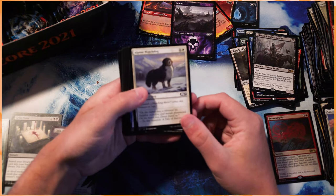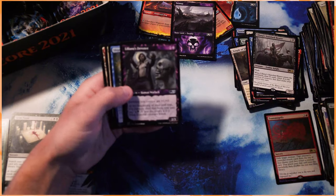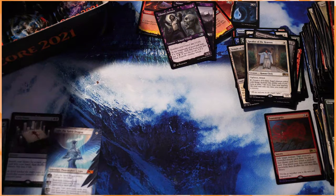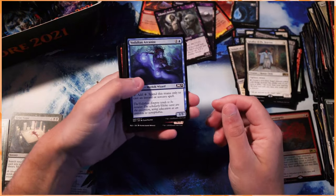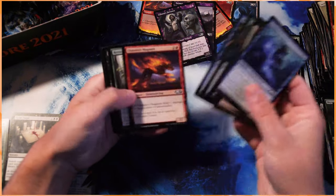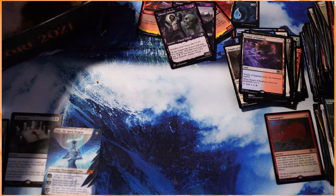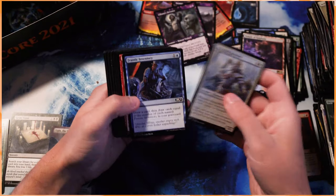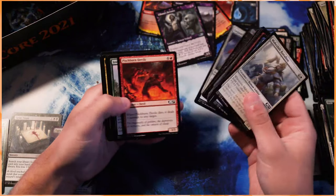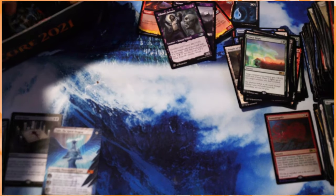Please do check out the first episode and feel free to submit a deck. I will say, in the last box I pulled two Lilies — one was just a regular frame but it was a foil, which was great. And the second one was actually the alternate art, extended art, whatever you want to call it, which was great as well. So we are doing pretty well here.